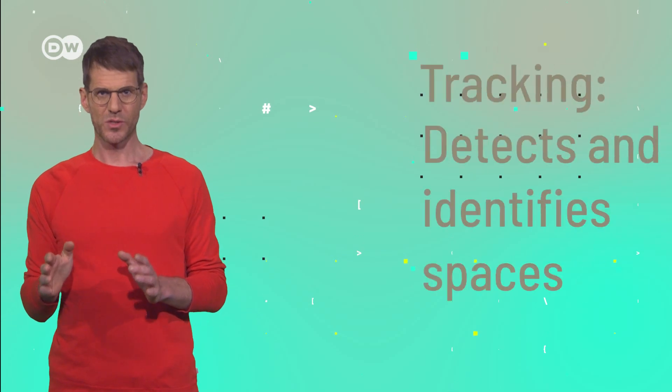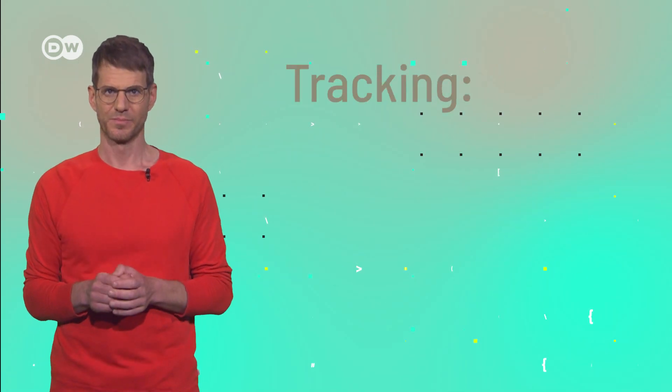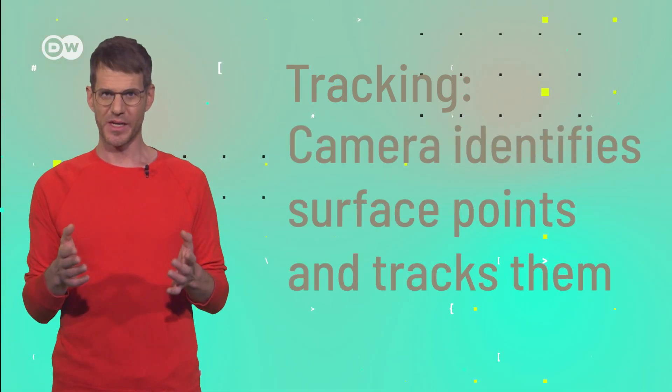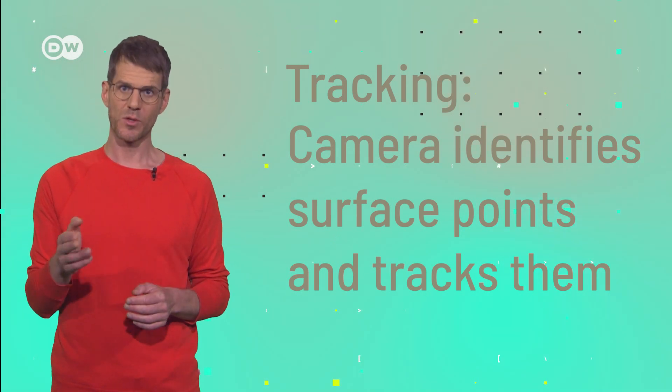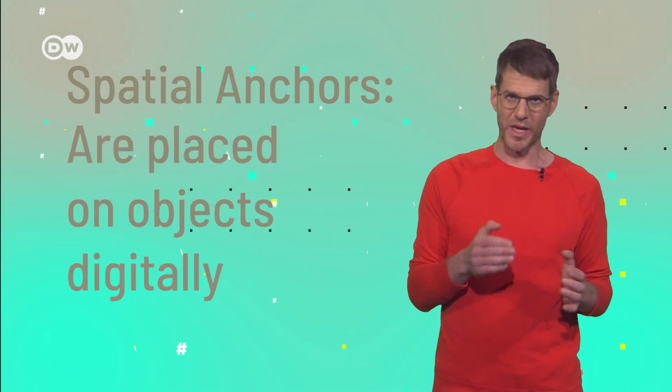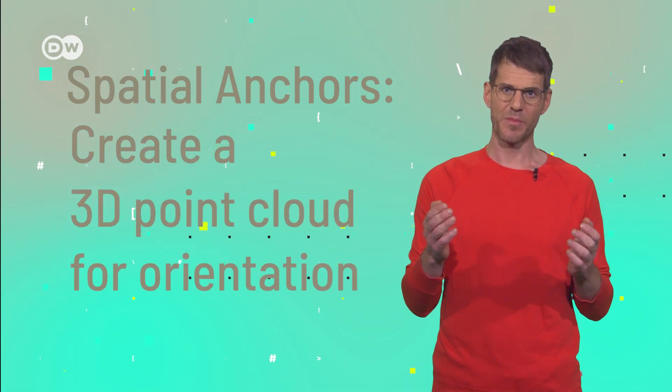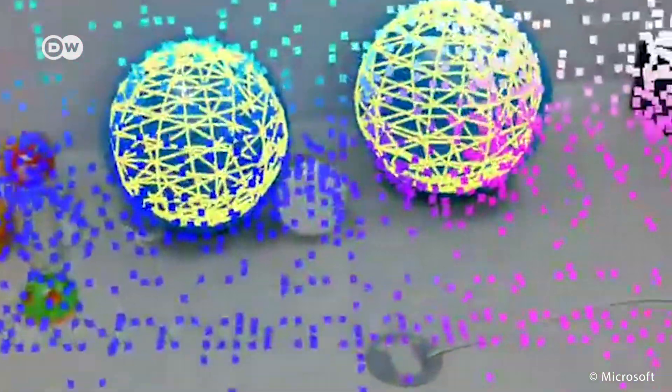Some HoloLens technology was also used for Minecraft Earth. One important element is the so-called tracking technology. It is used to detect and identify spaces and makes it possible to place virtual objects onto real-life surfaces. To do so, the smartphone's camera identifies surface points called features and tracks those points over time. Minecraft also uses Microsoft's so-called Azure Spatial Anchors technology. The system is able to identify and recognize real-world objects, then places anchors on them so the application can orient itself in real surroundings. In the process, a 3D point cloud is created — it looks something like this. The data is made available to other users as well, so your friends can see what you have built on a table, for example.